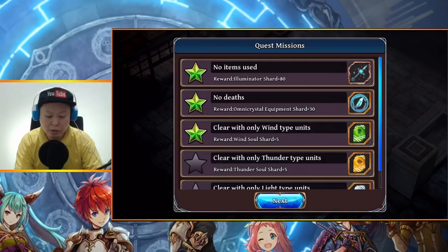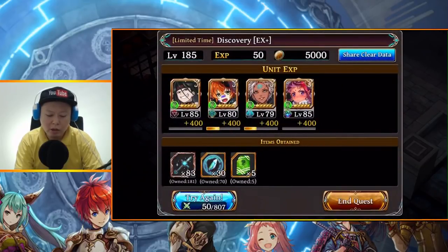The units I use in my own spot are all free farmable units — they have hard quests so you can farm their shards. Edward friend is highly recommended for this.